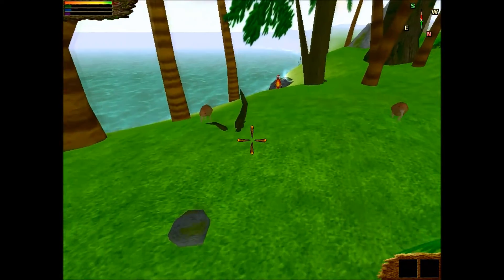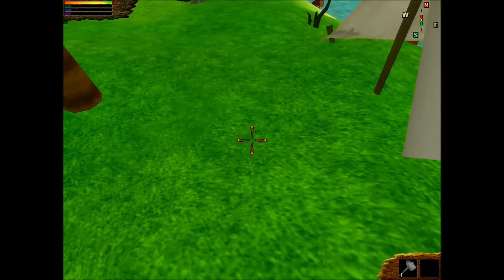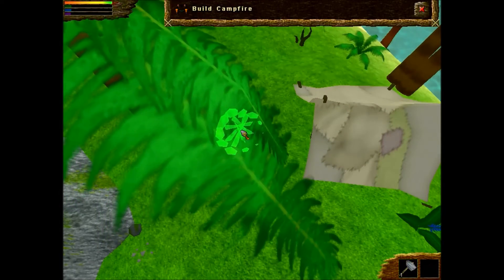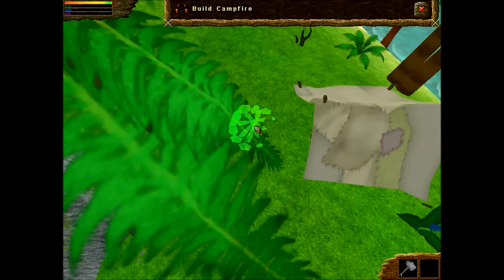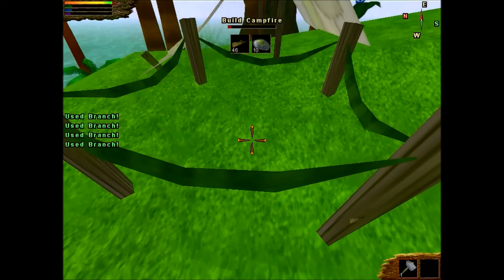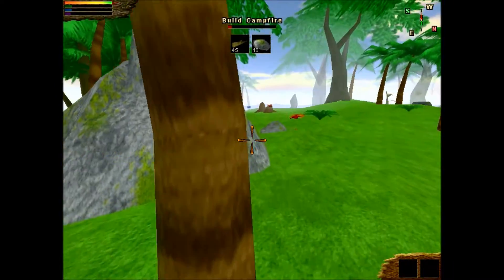Next thing that we need is a fireplace. Let's start building a campfire. The building site is ready — here should be good. Now we need ten stone and forty-five branches — quite some stuff we have to put in there.